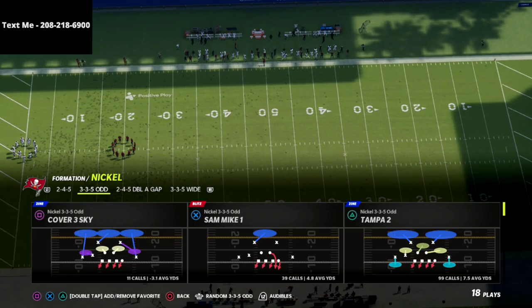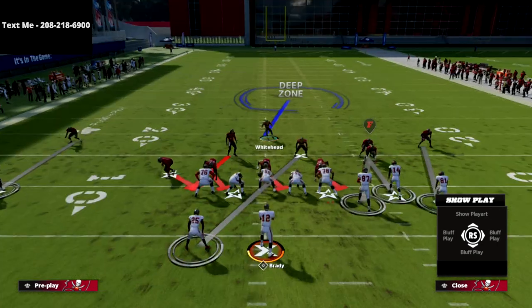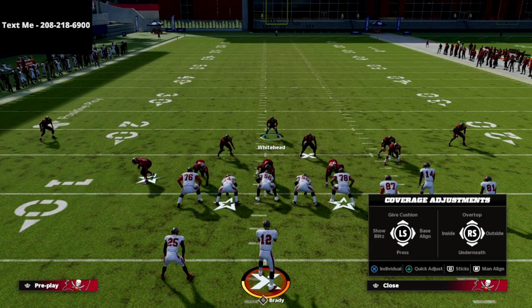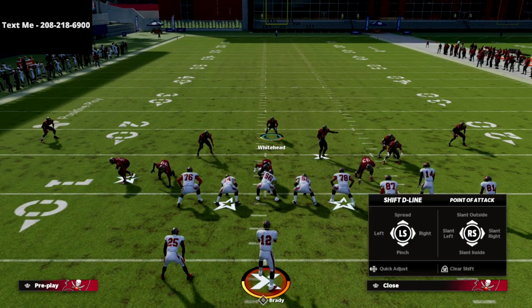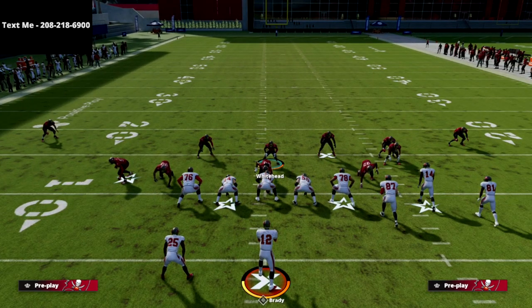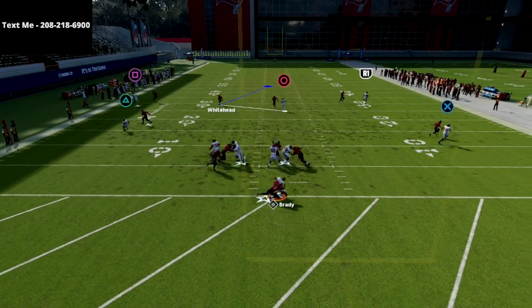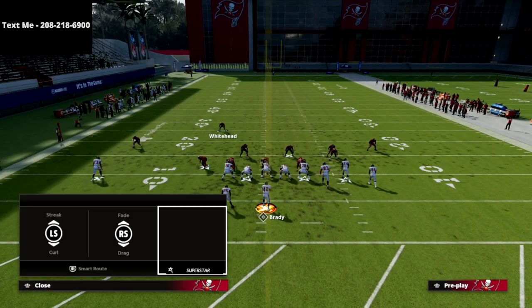The play is Sam Mike 1, and what we're going to do is user this deep middle third safety. From a coverage perspective, just shade your coverage inside and over top. Then it's really simple — spread your line, spread your linebackers, crash your defensive line to the right. What you're going to see is we absolutely scream right off the edge at the quarterback.